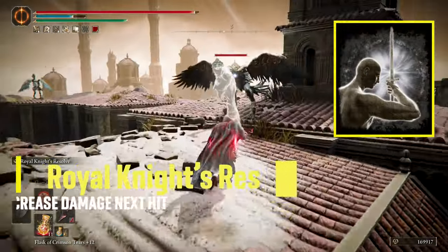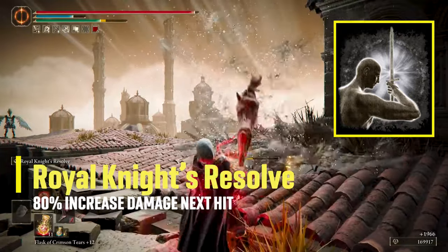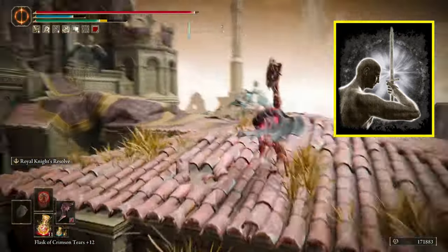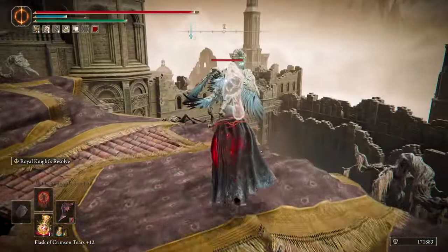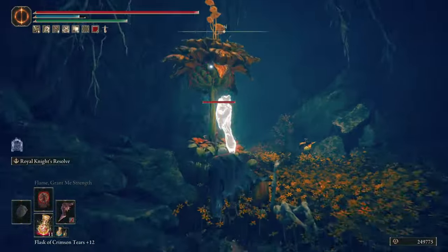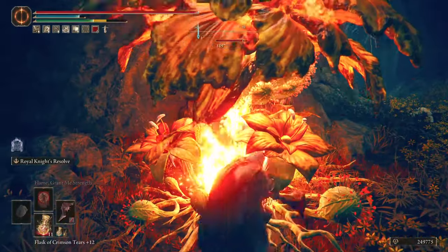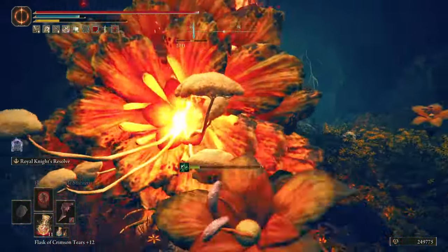The Ash of War I'm running with is Royal Knight's Resolve, which increases by 80% the damage of the next landing swing, which has to be the heavy charge attack, to do massive damage and one-hit bleed. It's low FP cost and fast casting, making it easy to apply multiple times during a long fight. I've also noticed that you deal some fire damage of some sort, because when fighting flowers or the big hands, you can light them up on fire using the heavy charge attack.